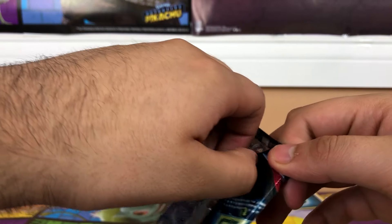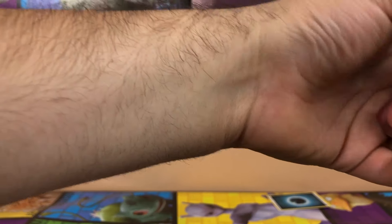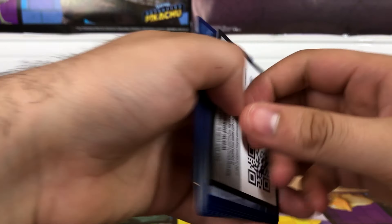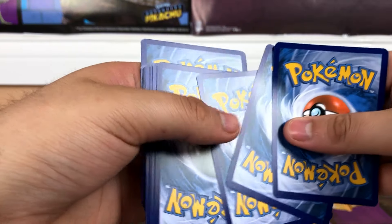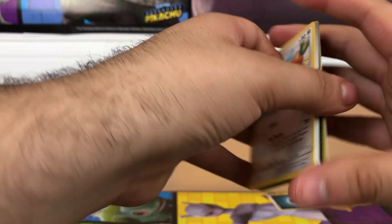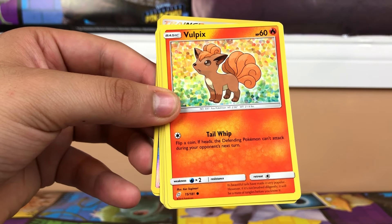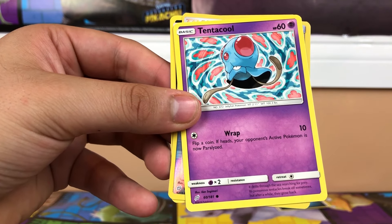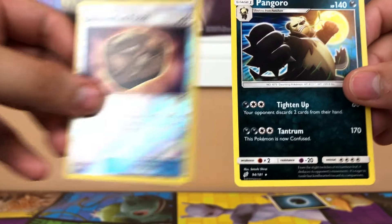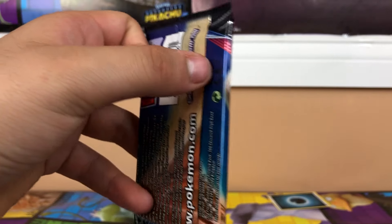Like I said, I got these packs — I spent 55 dollars for 20 packs, so it's about $2.75 a pack at my local game store, The Gaming Go. Pretty cool store. Here's another code. We have Farfetch'd, Graveler again, Brock's Grit, Joltik, a zebra, Squirtle, tons of cool stuff, an Unown, a fossil, and a panda and kangaroo again.